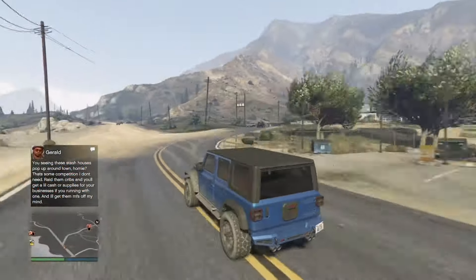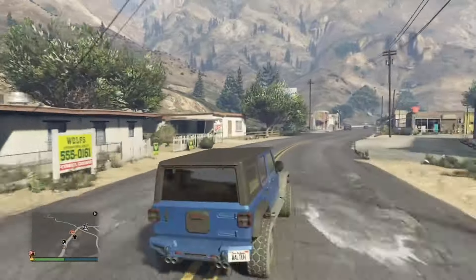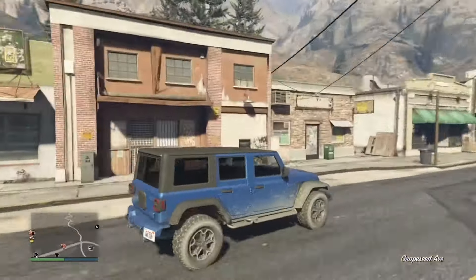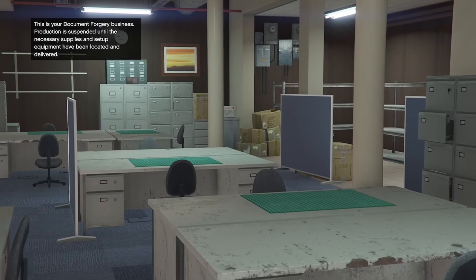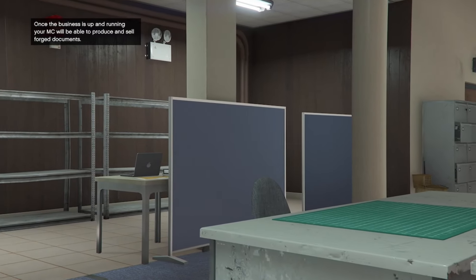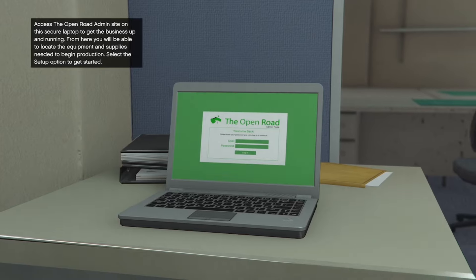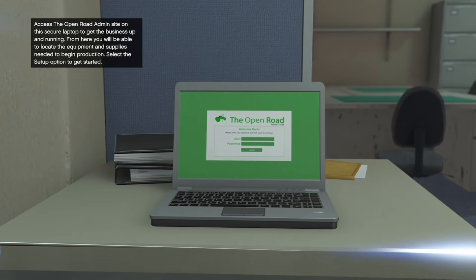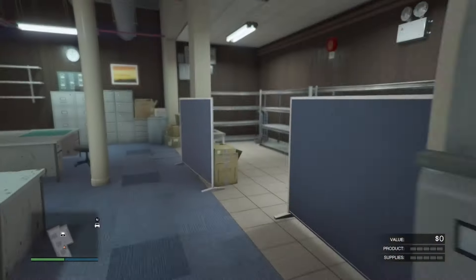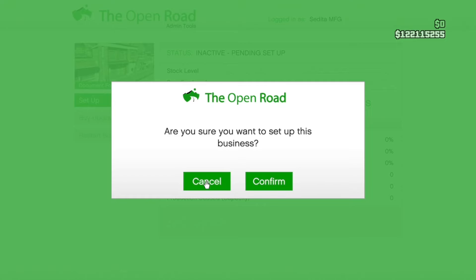Now we've just got to go to the forgery office and I'm going to set it up and show you guys how it works. I'm going to show you the setup process and speed it up so it's nice and quick. Just walk over to the computer, log in, and set up the mission.